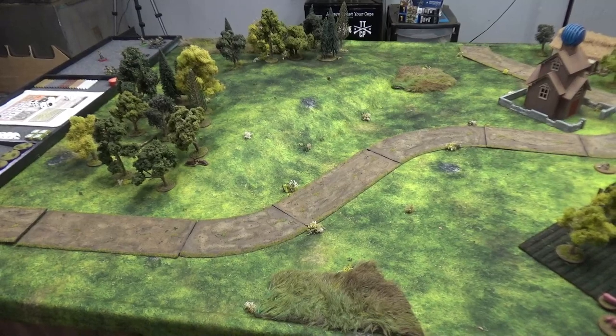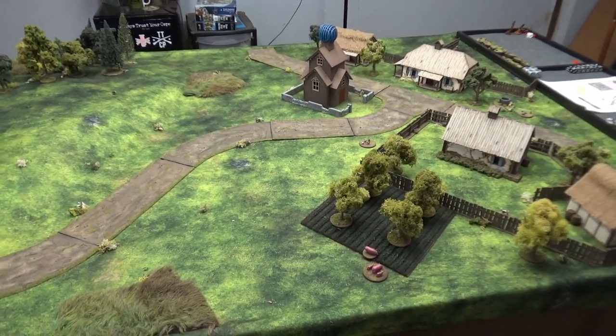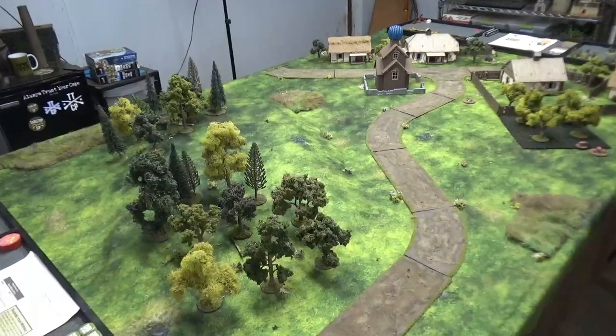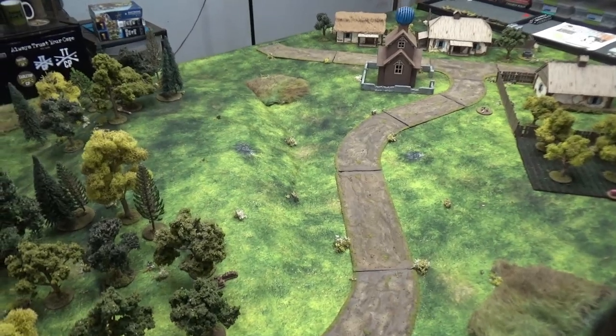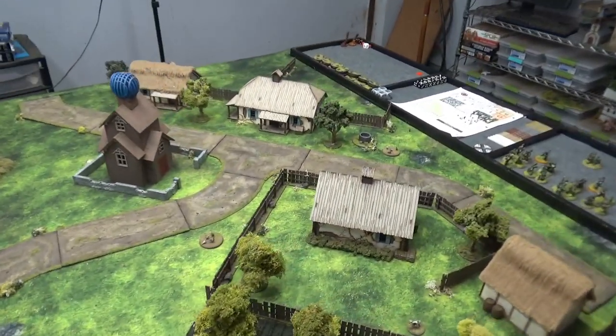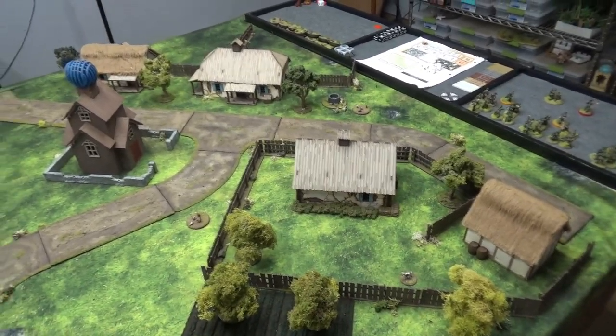We're going to have the Soviet tank platoon attacking a platoon of Panzer Grenadiers who are desperately trying to stop the Soviet tide. The mission we're going to use tonight is Scenario 6 from the rulebook, Attack and Objective. The objective is going to be this village here, so the Germans will be defending it, and they will pick one of these buildings to become the objective itself.